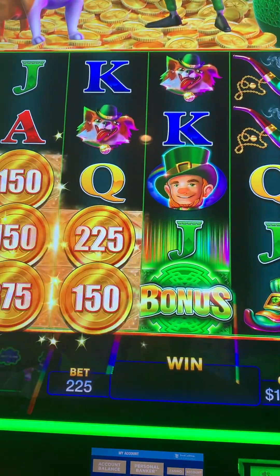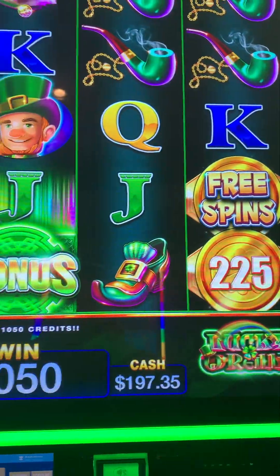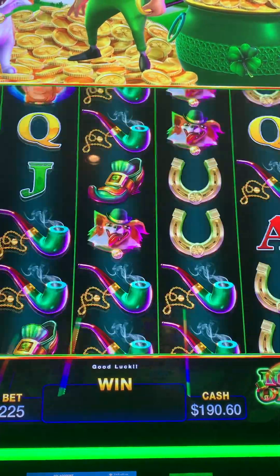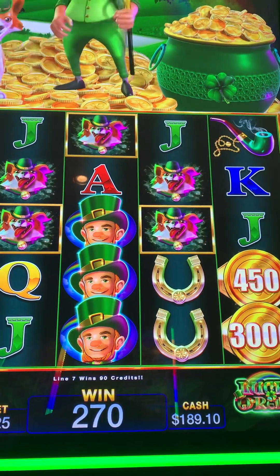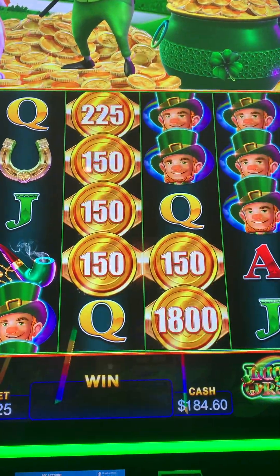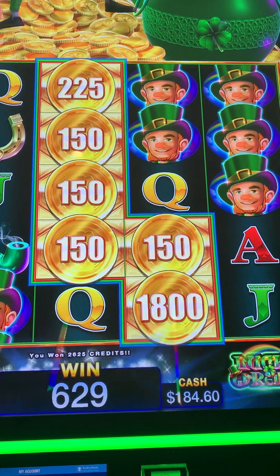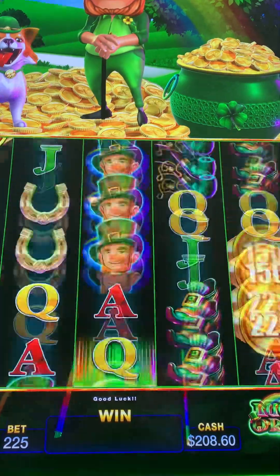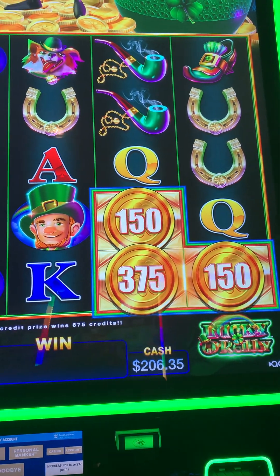Got some connected there, that's pretty good. Oh man, we need something right there. Come on, piece of crap. Got some connected right there — that's a decent one. Got some connected right there on the fast spin, $6.75.